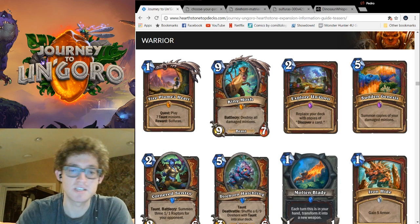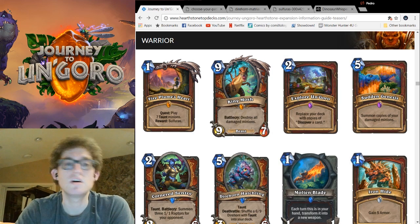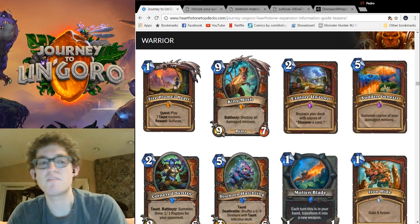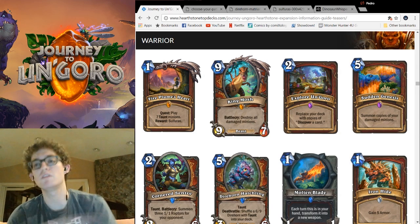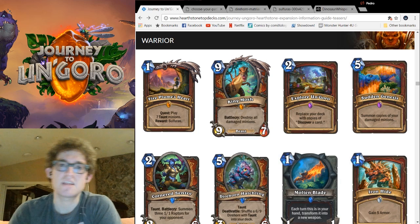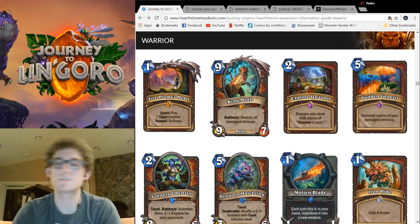Next up, Sudden Genesis, which I also think is not good. Summon copies of your damaged minions. Aside from the YouTube-worthy play of quadrupling down on an injured Grommash — which is awesome — I can't think of an instance that this generates enough consistent value to live up to its giant cost without trying to make a deck full of heavy minions, which is basically like an Astral Druid without Astral in Warrior. That comparison was mediocre, and so is this card. Suck it, Sudden Genesis.